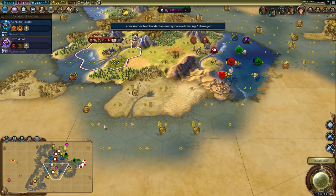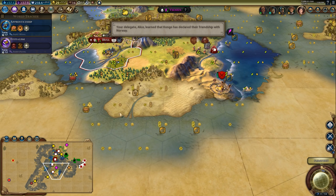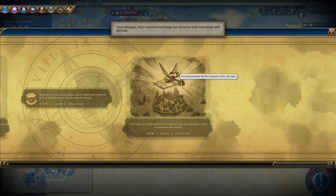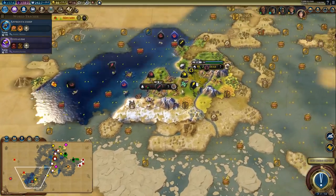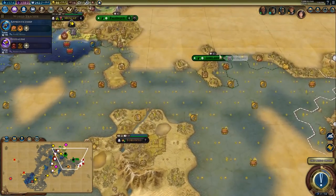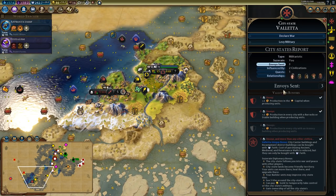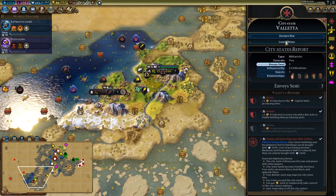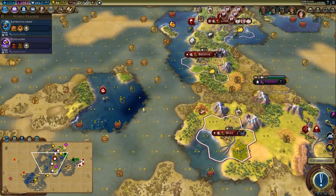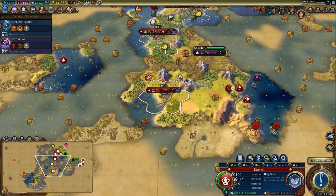Looking good — I'm feeling pretty happy about this setup. It could be worth settling another city down here on this mountain, maybe. I am the suzerain of Valletta — that's good. It gives me plus two production towards settlers and the ability to spend my faith on certain things like walls and monuments. Could be worth spending faith on monuments.